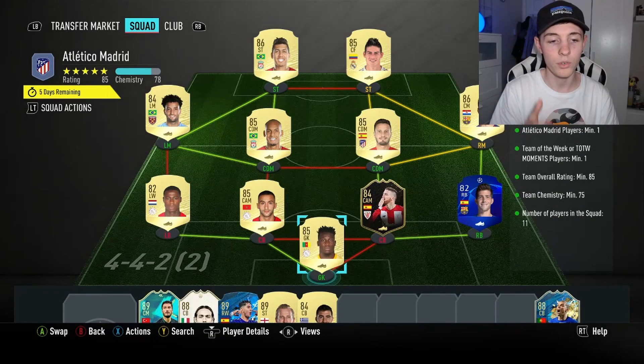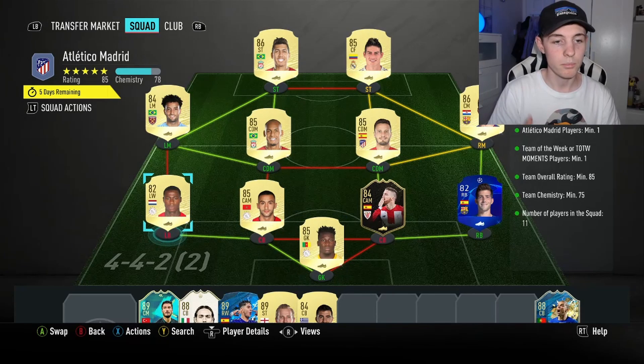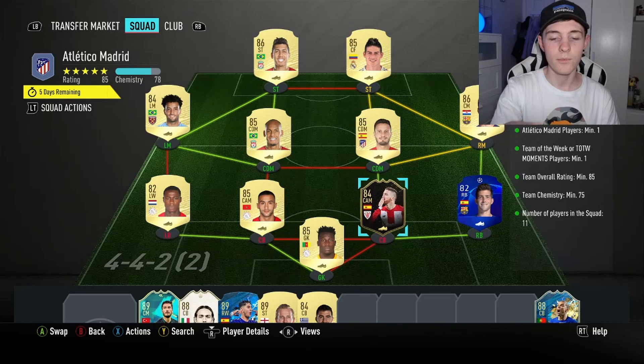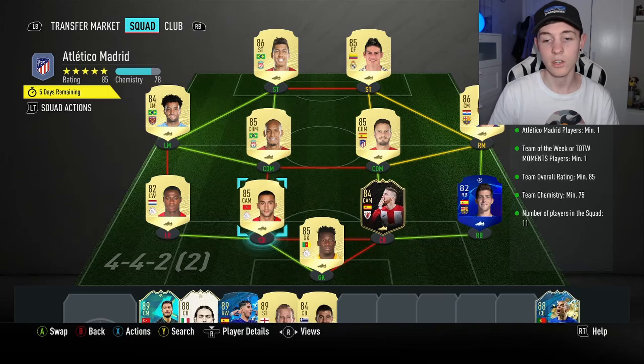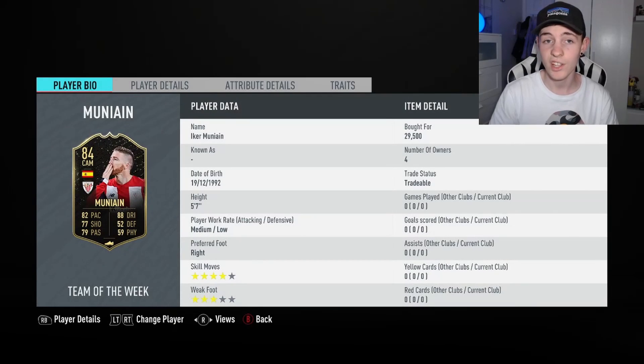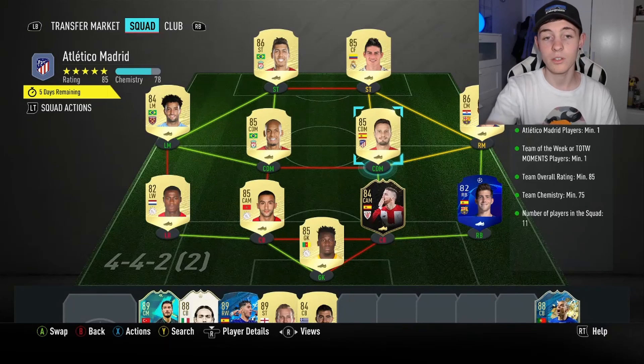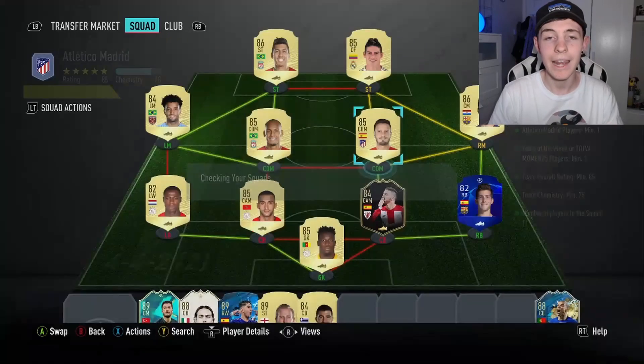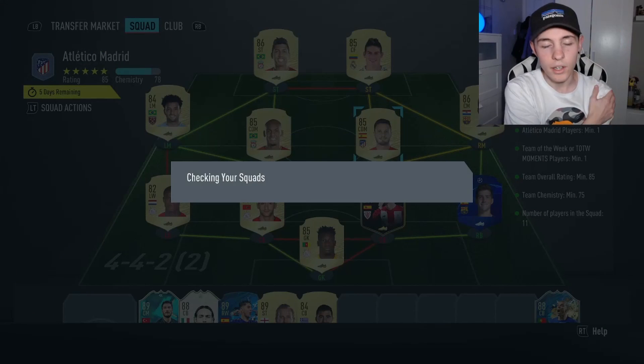Here is the 85-rated team: we've got Onana, who I'm going to recycle into the 86 team as well, Ziak, Promes, Fabinho, Philippe Anderson, Firmino, James Rodriguez, Raketic, Saul's normal card, an inform 9 as the Team of the Week player, and also Sergio Roberto. This is an 85-rated team with 78 chemistry - you only need 75. That Firmino inform is probably one of the cheapest inform you can get that works best in this, he only costs 30k.